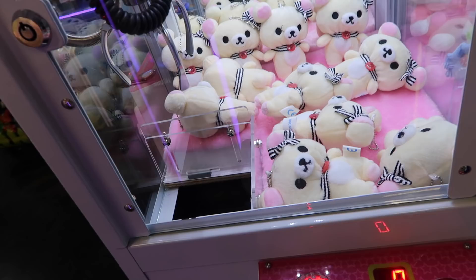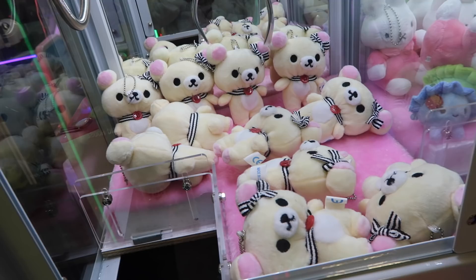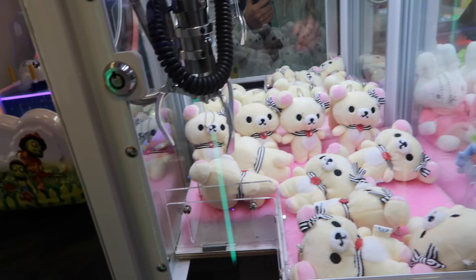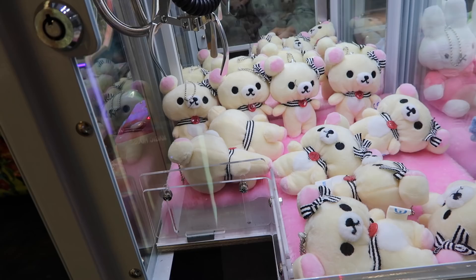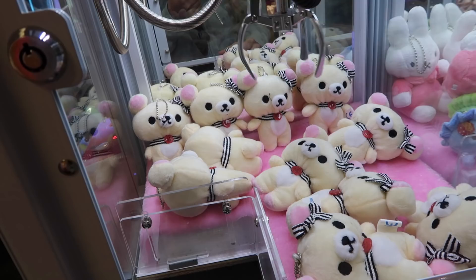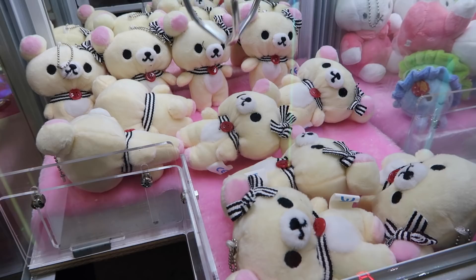Alright guys, we're going to start here by playing some mini claw machines. They have this one with cute little curly kumas in here and I want to get one out. Look how cute they are guys! We're going to try for this one right here because it looks pretty open. Come on, grab her please. We're going to try again guys. Maybe I should go for this one right by the chute - it's kind of risky but I feel like I'm going to try. If I pull her in... We'll come back to it later guys.